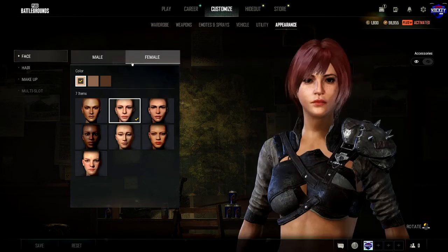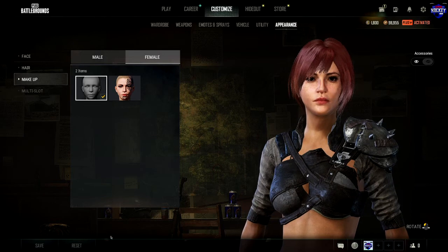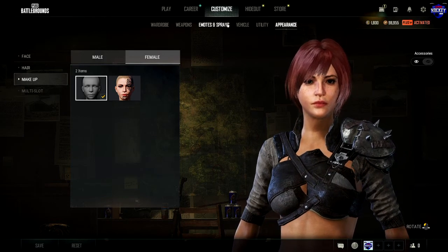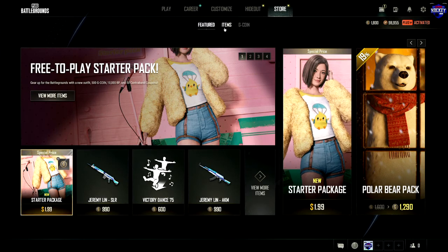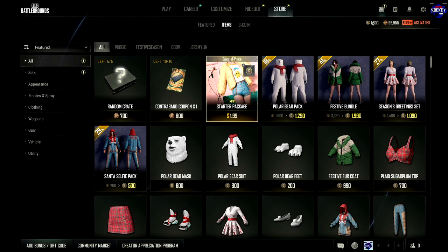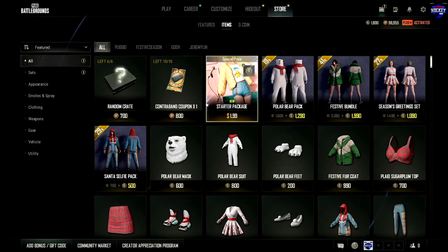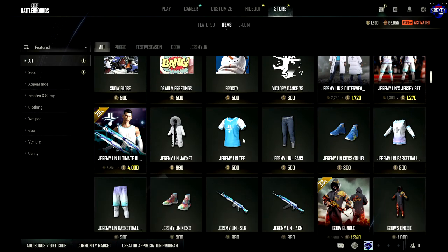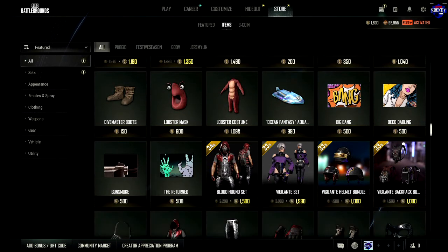Utility has your different loot crates. The Store has different items available for purchase with G Coin, which costs real money. There is also stuff you can get with BP — contraband coupons and random crates — though the contraband coupons are part of the Hideout system and not really worth it. For the most part most items in the store will cost G Coin, so if you enjoy the game, by all means spend some money there.